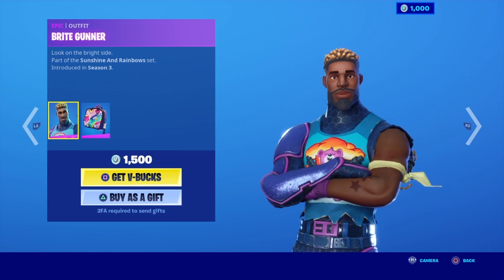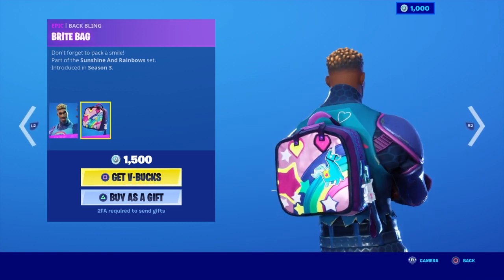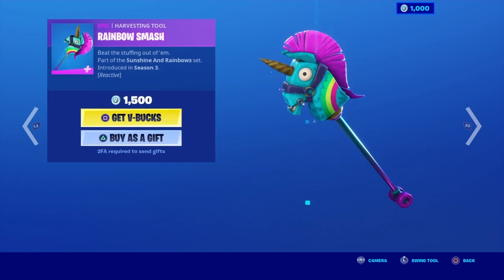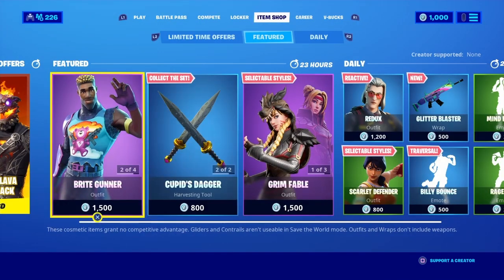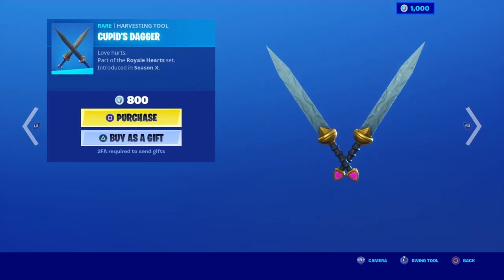The Bright Gunner. That looks like an ice cream cone with all the nuts on it. Why does it come out with a bright bag? I don't know how it's reactive. Maybe it will be reactive when you actually hit it.